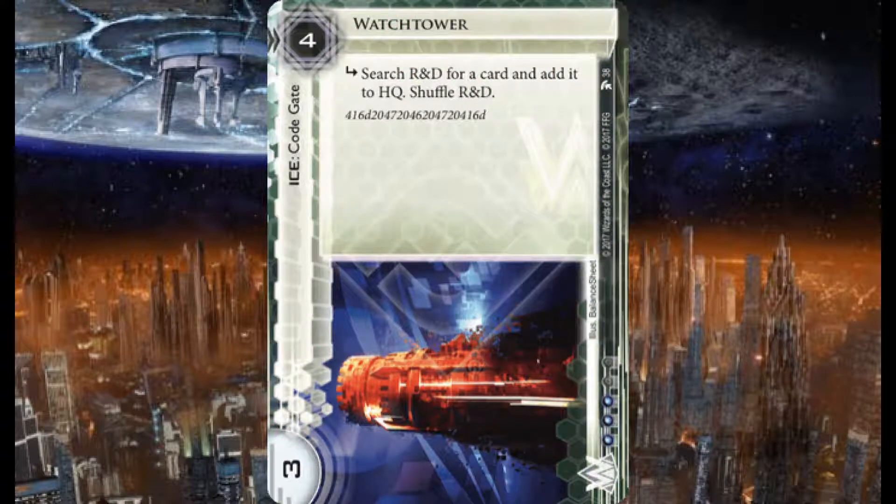Here we have Watchtower — a code gate, four strength, three or four credits to rez, three influence. Subroutine: search R&D for a card and add it to HQ, then shuffle R&D. It has some letters and numbers on the artwork — possibly hexadecimal, I'm not sure. It doesn't end the run, but sticking it in front of R&D could make things very interesting.